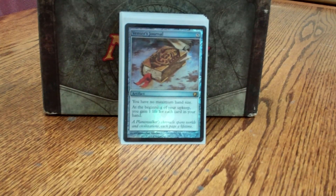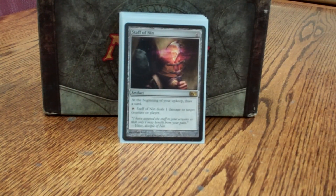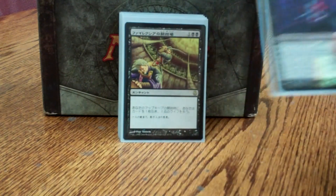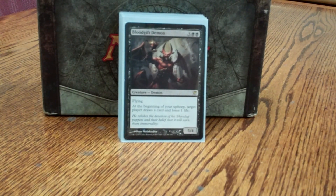Venser's Journal: I get very aggressive with my life total mostly from drawing cards, and this helps me make up for that so I can keep all the cards I'm drawing. Staff of Nin helps me draw cards; very rarely does the 1 damage kill any creature, but over time 1 damage to a player can add up in a long grindy game. Necropotence is one of the primary reasons for wanting Venser's Journal — I can pay a lot of life at once, gain a lot of life the next turn, and keep going up without having to exile the cards. Phyrexian Arena: just lose 1 life, draw a card at the beginning of my upkeep. Bloodgift Demon: lose life, draw cards — I have a lot of that going on, and a 5/4 flying body is never a bad thing.